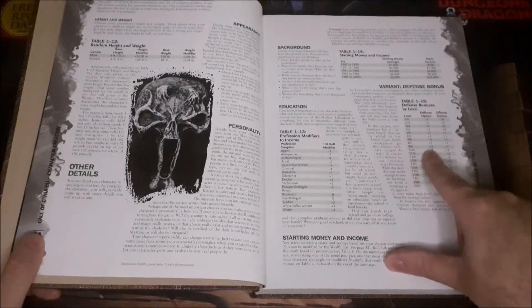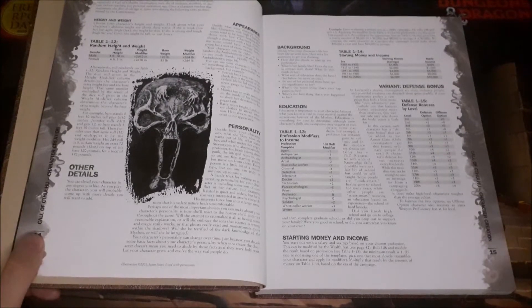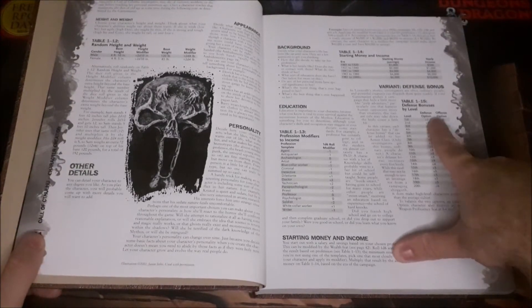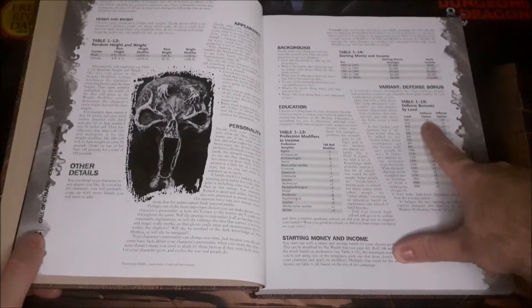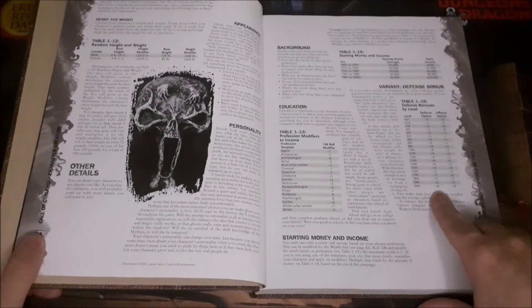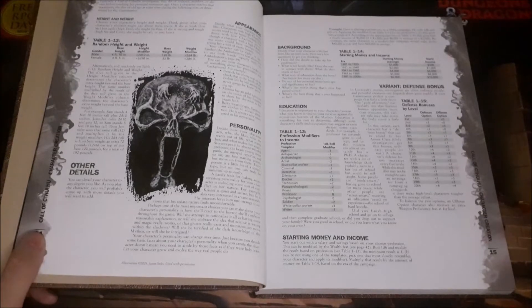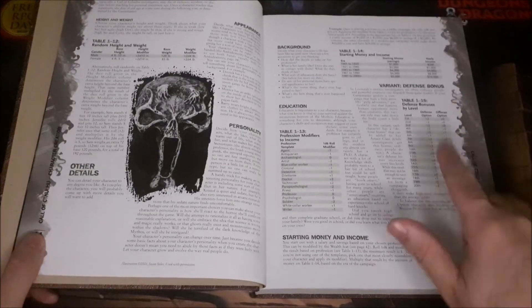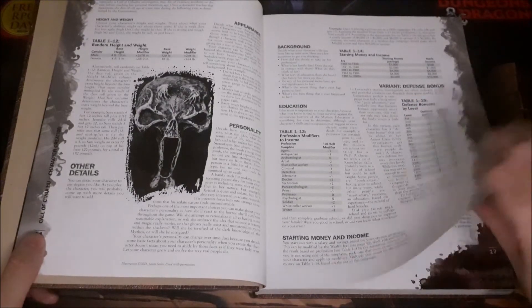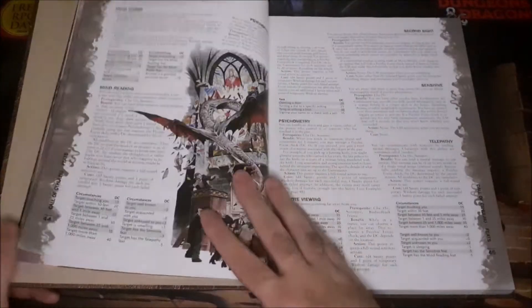There was also a variant rule for defense bonuses, which gives you automatic bonuses to your armor class. If you took the defensive build and use this variant rule, at first level you get a plus 2 bonus to AC, going up to plus 6 by 20th level. With the offensive option, you start at plus 0 and only reach plus 4 total. So the defensive build works really well when this variant rule is in use.